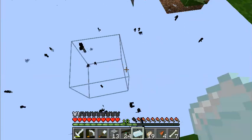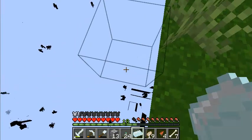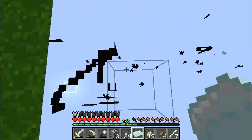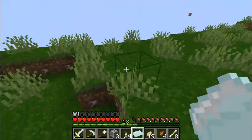Do I see any creepers? Where's a creeper? How are there no creepers? All those mobs, and not a single one is a creeper. Oh, there's a creeper right there — not that I have any way to get to it before it despawns.